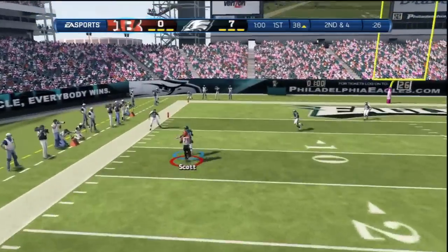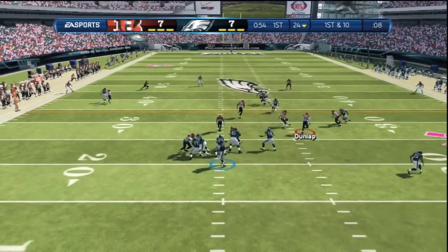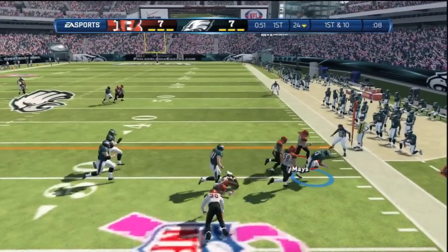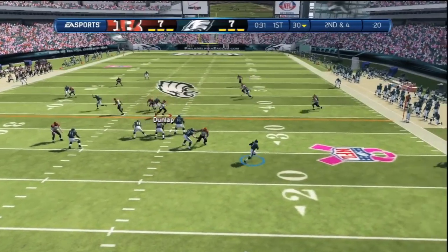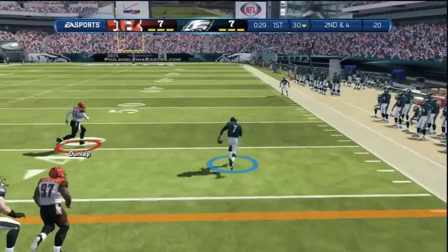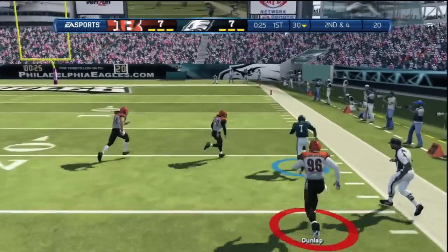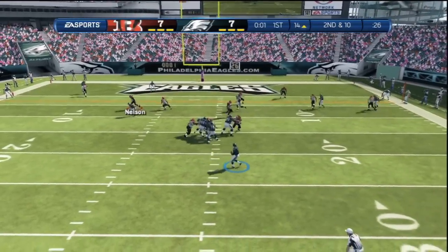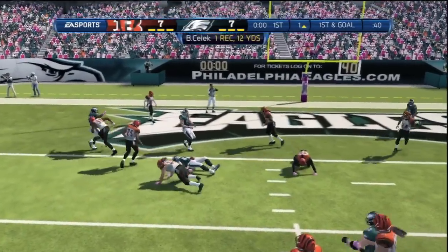For the Packers, I'm starting to like Alex Green. He's got the best catching on the team and a decent carry rating, so he's pretty decent overall. But depending on your scheme: if you're running a lot, you may like Benson; if you're passing a lot, you may like Green; if you're balanced, you may like Starks; or if you just want a speed guy, you may want Brennan Sane in there.